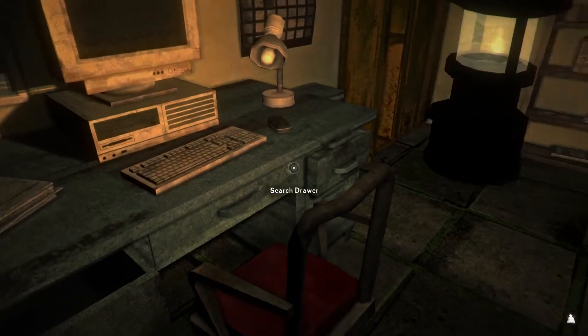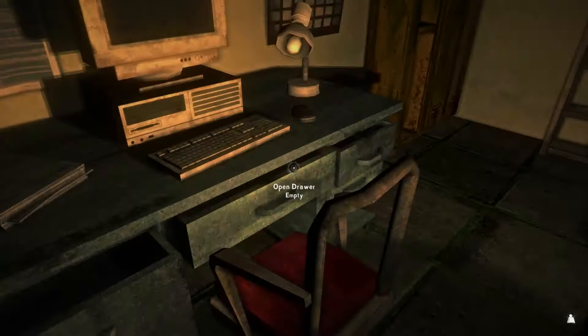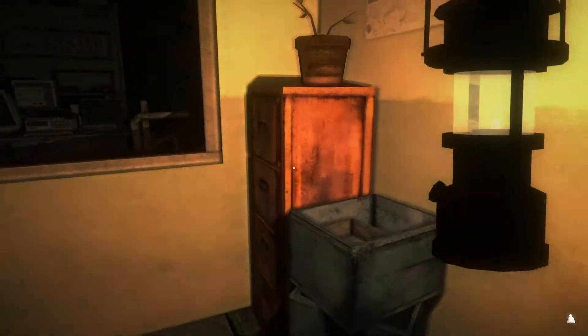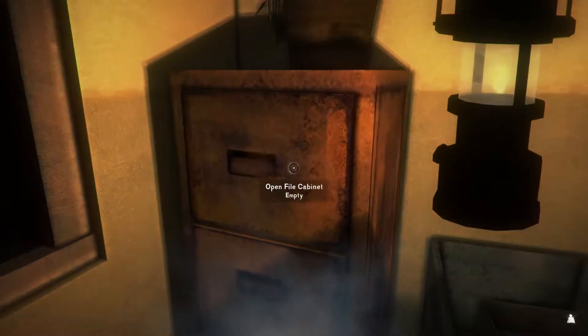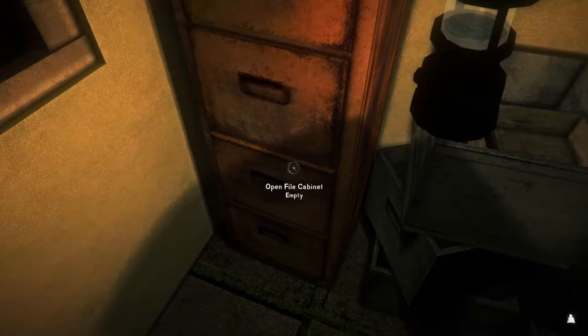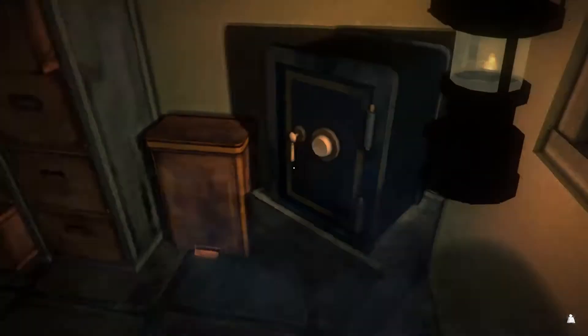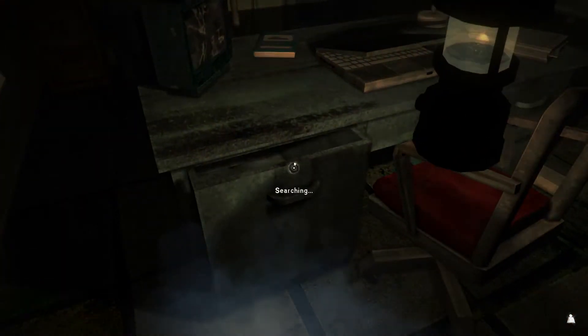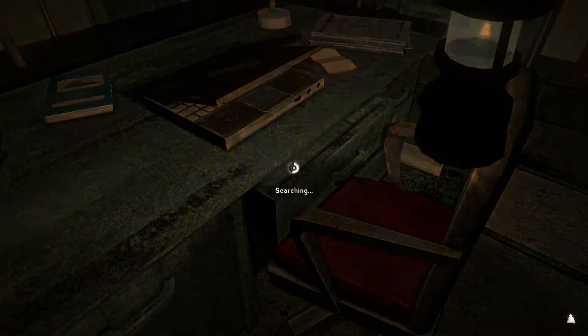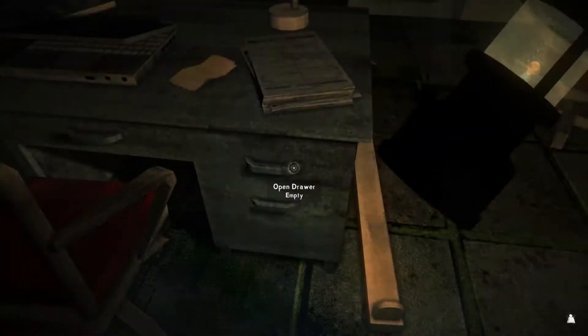We're now in the admin office. We need to try and find the first aid supply cabinet key - we think it's going to be in here somewhere. I'm going to shut that door because I don't want to be jumped by Fluffy. We're safe. There are desk drawers. If they've put the first aid cabinet key in the safe, that's pretty outstandingly stupid - because if you need it in a hurry it's not the best place. There we are, that's what we wanted.